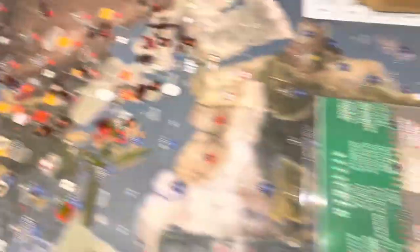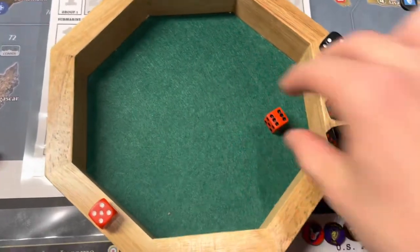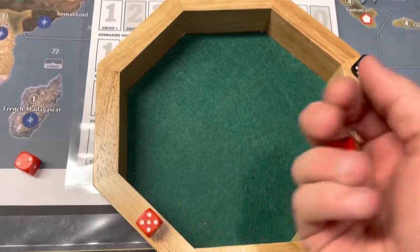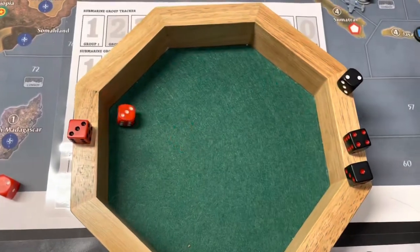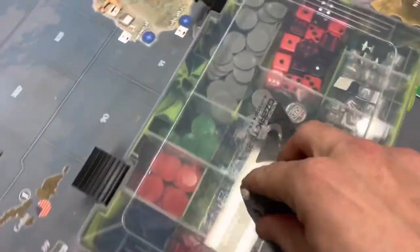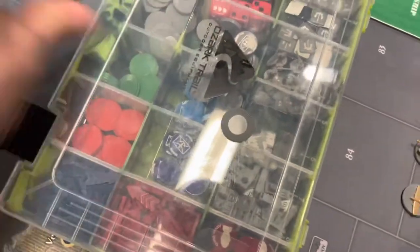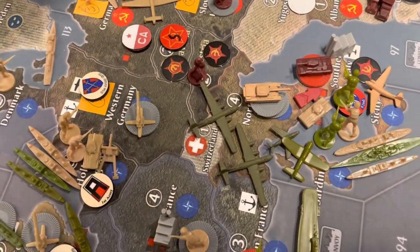Moving right along, we'll go into the bombing raid of Poland. There'll be two anti-aircraft gun rolls against the bombers - miss, miss. Now the damage: one bomber gets three, second bomber gets three, so they max that out for six damage. They've max damaged Warsaw.